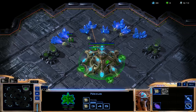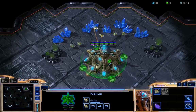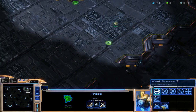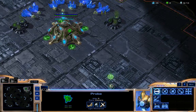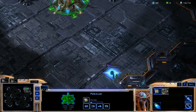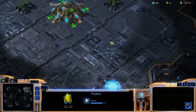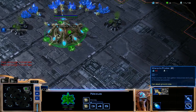Probes are very similar to SCVs. They can harvest minerals and move with them. They can also warp in buildings. Warping is like building — you just start the warp and the building will complete on its own. There's no need for the probe to stay there; it works automatically. Very useful.